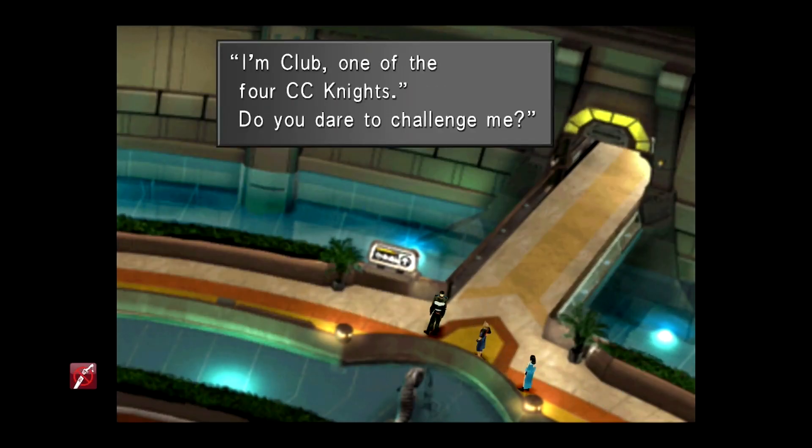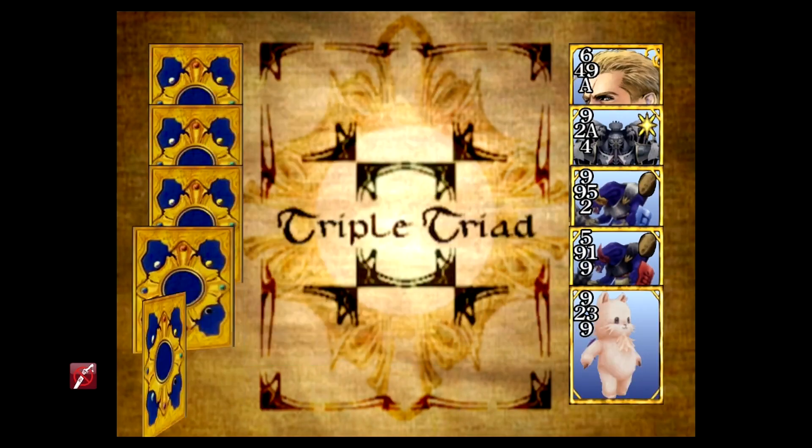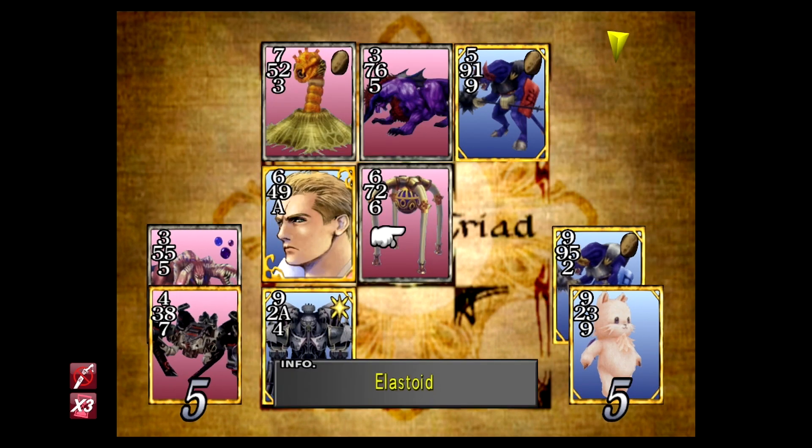Then we move on to number two: Club. Head to the area of Garden that contains the entrance to the cafeteria, the dormitory, and the parking lot. We're looking for a guy in a SeeD uniform. Like Jack, Club is particularly easy, so challenge and beat him and move on.